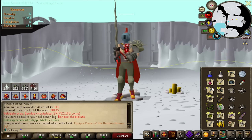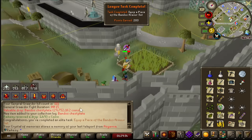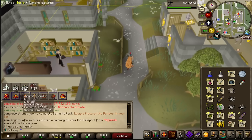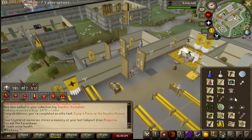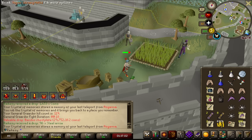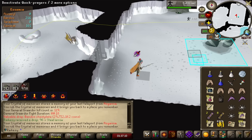The first Bandos upgrade — the Bandos Chestplate. 200 points for equipping that as well. 111kc deep right now, getting about 83 kills per hour. It's pretty chill. I'm gonna need to break these down for Torva eventually anyway, and the Bandos Chestplate gives the most pieces, so we'll take it.